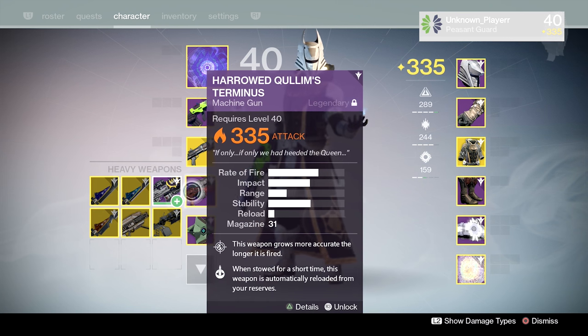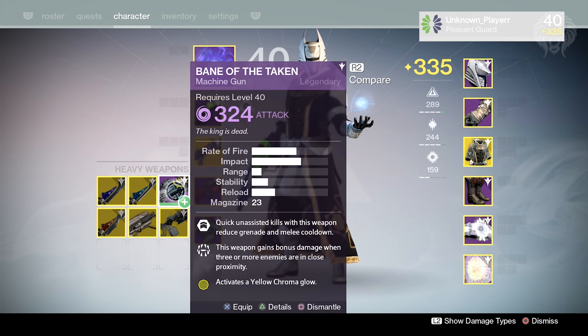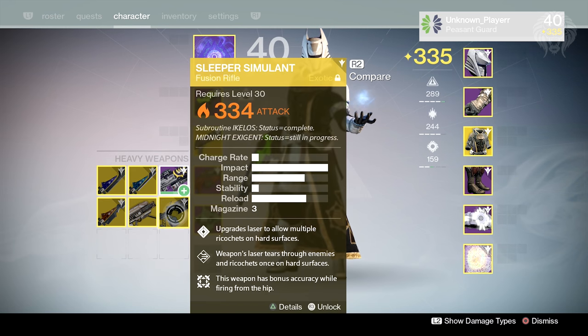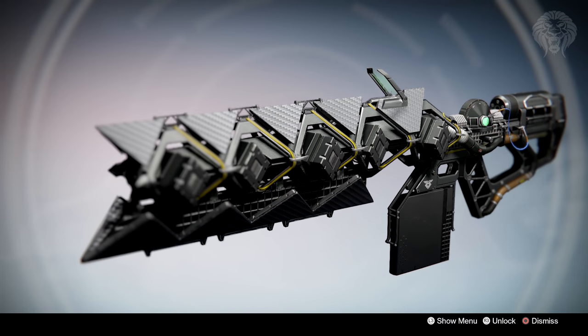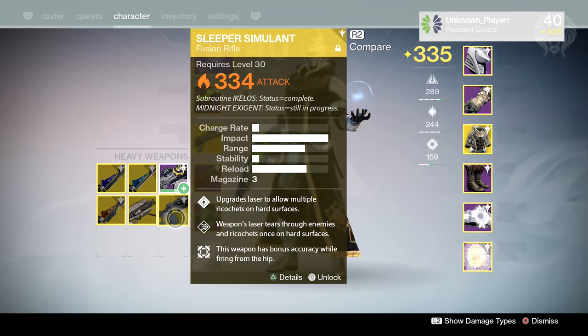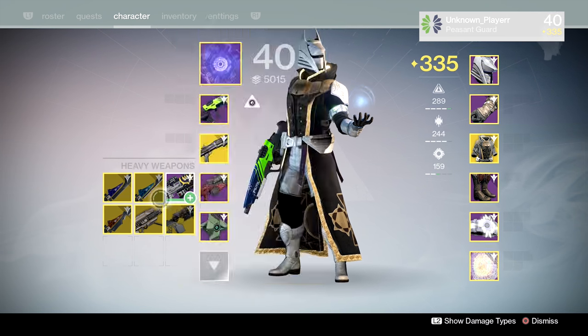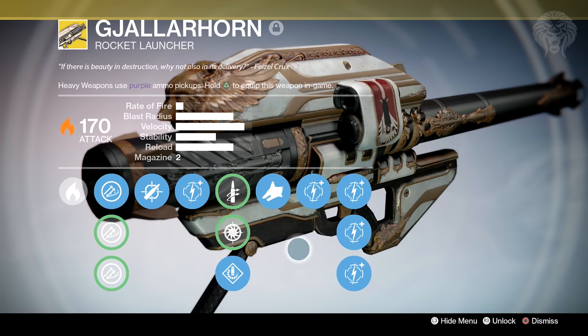In the heavy slot we've got the Harrowed Quillim's Terminus — definitely an all-time favorite, very popular. There's the Bane of the Taken from the Prison, which is a slow fire rate but high impact machine gun. The Sleeper Simulant is one of my all-time favorites — I love how it looks, it's like a space laser, you can't go wrong with that. It doesn't perform too greatly but it's an awesome looking weapon. We've also got the three exotic swords, which I love, and a Yellowhorn which I'm not even sure why is there.